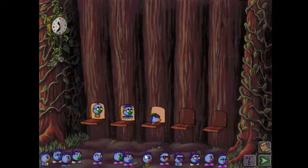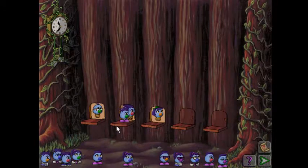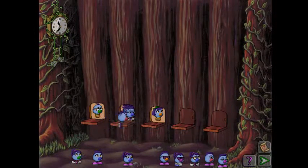Alright, Zoombinis with the same hair can room together. So that's pretty simple — we've already solved the puzzle. Now all we have to do is put all the Zoombinis with spiky hair in the same room, all with bald hair in the same room, green head hair in the same room, ponytails in the same room, and bowl cuts in the same room.